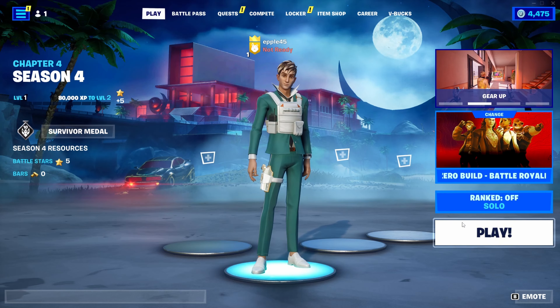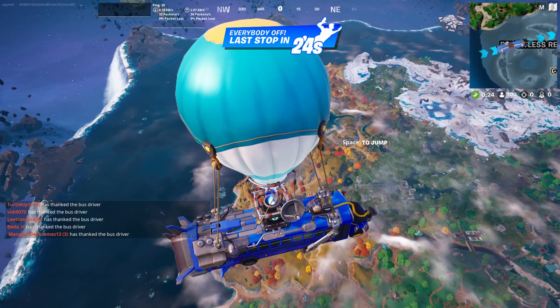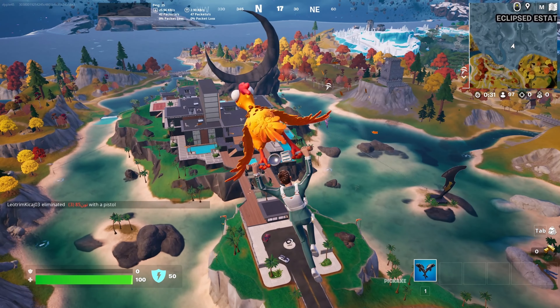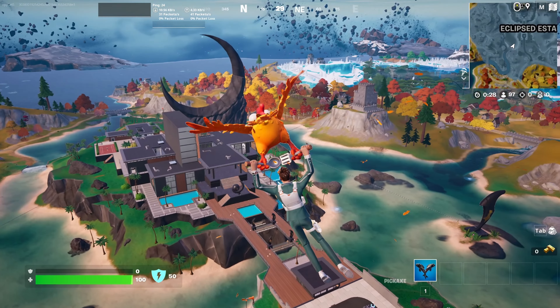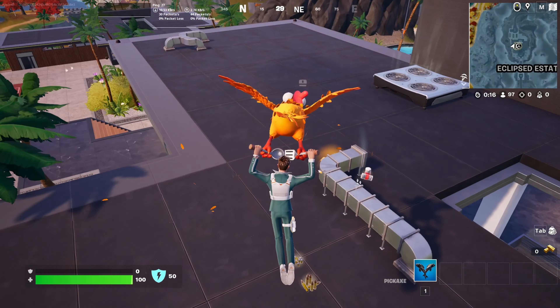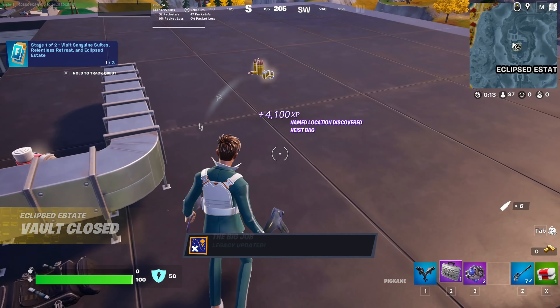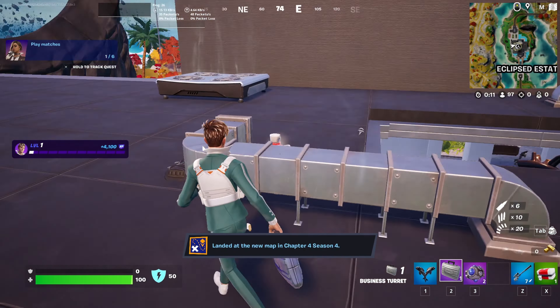Let's just get into a match. I'm going to Eclipse state. But you know what's really sad? The Great Doggo Castle is gone! Ooh, what's this? Oh! I got the business turret!